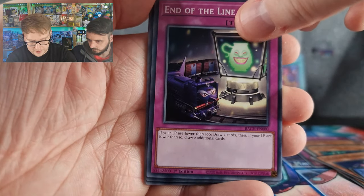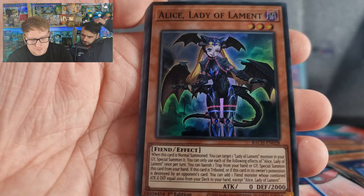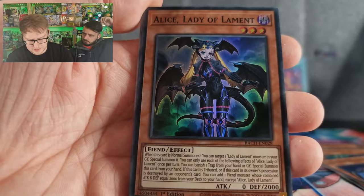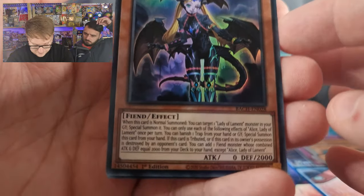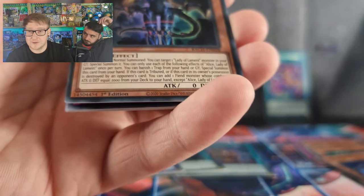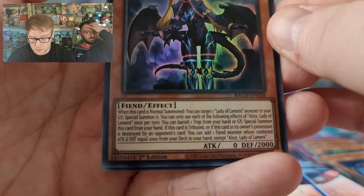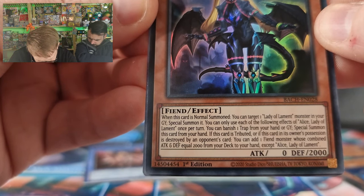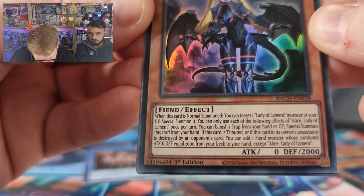I haven't even been naming these cards — we've got End of the Lane and Alice Lambin, Lady of the Lambin. I actually haven't read this one. When this card is normal summoned, target a Lady of the Lambin monster in your graveyard — you're supposed to summon it. Once per turn you can banish this one from your hand — you're supposed to summon this card from your hand. This card is tributable for a card, or if this card in the owner's possession is destroyed by a spell card, get one Fiend monster combined attack equal to 2000. I suppose it just searches itself and searches the other one.